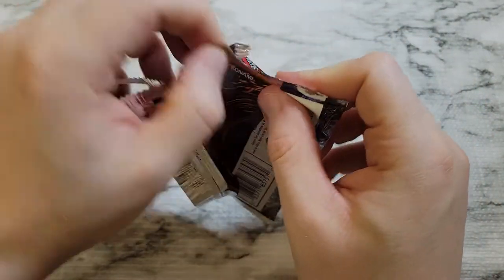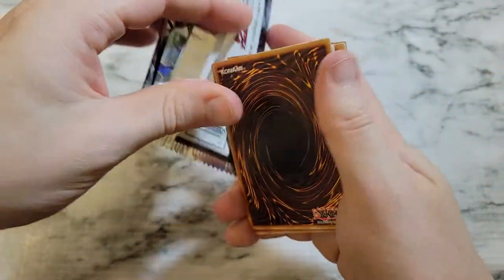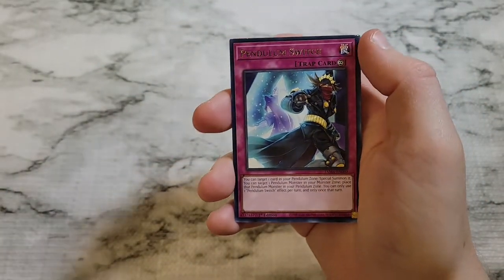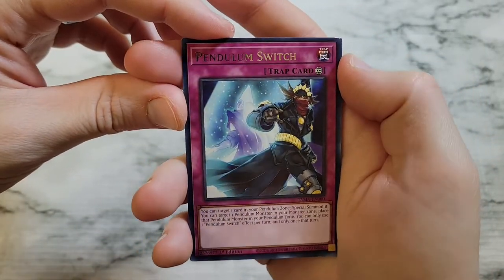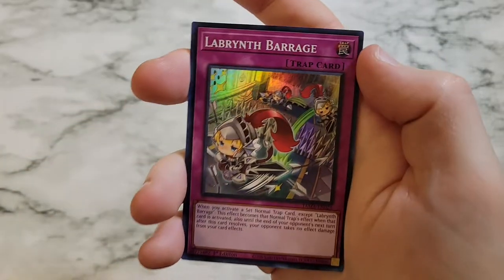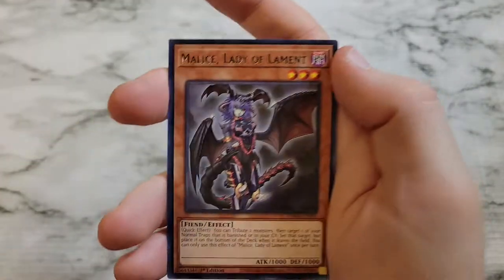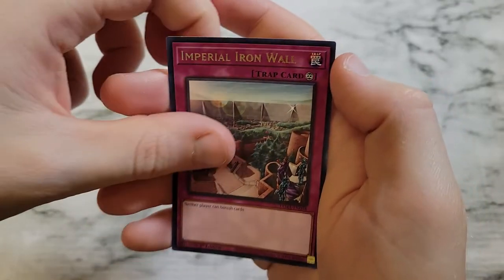We've never gotten any of the collector's ghost rares from the actual sets — we don't have any ghost rares — and we've never gotten a collector's rare from booster box openings. Pendulum Switch, Quick Booster, Labyrinth Barrage, Duelist Alliance, Malice Lady of Lament, Valance Voltage Viscount, and Imperial Iron Wall wrapping out the pack.